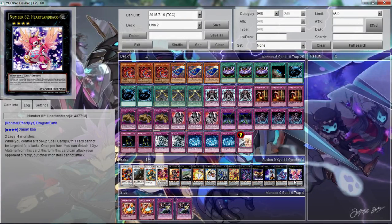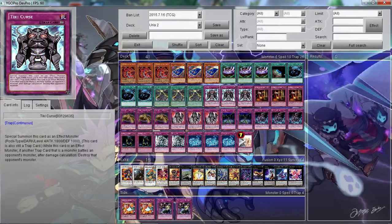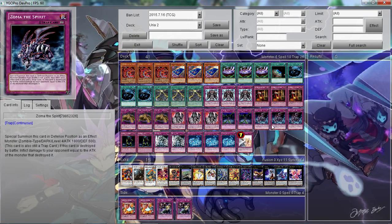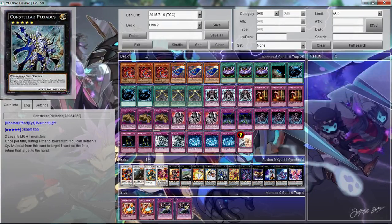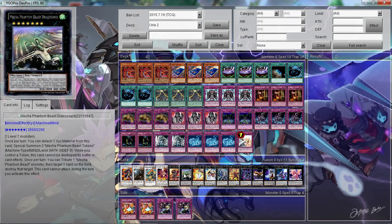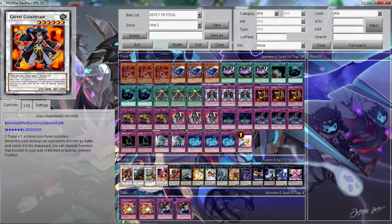In the extra deck: one Heartland Draco because being able to attack directly for 2,000 to finish off the opponent's life points is really nice. Xyz monsters include Number 61: Volcasaurus, Ragnazero, Master Key Beetle — and Tiki Curse and Zoma the Spirit are both dark, so you have 6 targets to go into Master Key Beetle. I also run Darktellarknight Batlamyus, Mechquipped Djinn Angenral, Tiras, Number 11: Big Eye, Mecha Phantom Beast Dracossack, Red-Eyes Darkness Metal Dragon, Vylon Disigma, Powered Inzektron, Iron Chain Dragon, and Gaia Dragon the Thunder Charger.